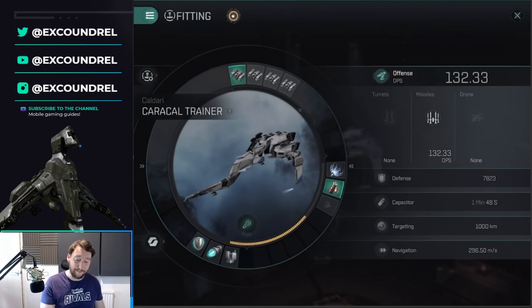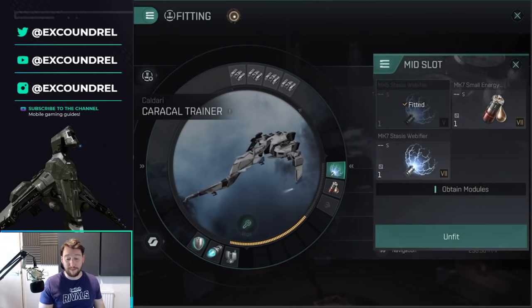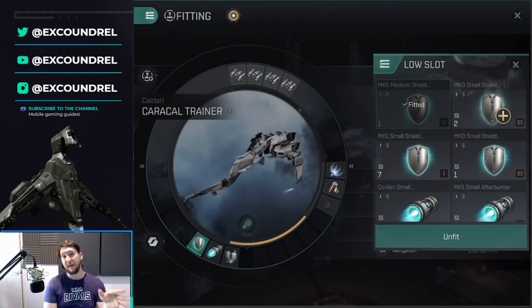In terms of mid slots there aren't many great options for the Caracal. The stasis webifier and the nosferatu are going to be your best friends. They'll only really be used when something gets in range — usually a frigate or a quick destroyer. Stasis web it, nosferatu it, slow it down, make it easier to kill, and regain some capacitor. Those two are the only relevant mid-slot tools and you won't be using them 95% of the time.